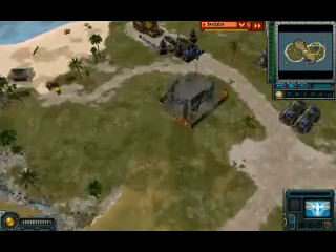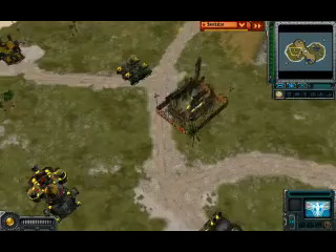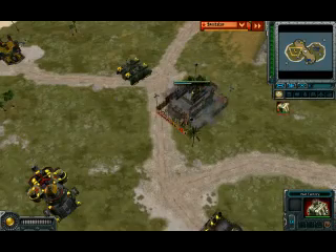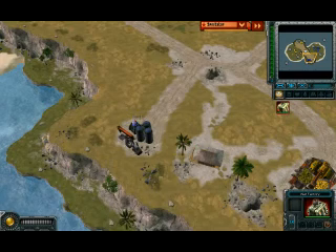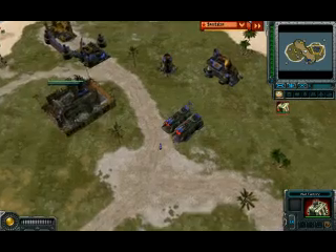Josie manages to take his oil derrick, and both players begin building their war factories, setting up that terror drone rush — or you can go with the sickle rush, or possibly even the tank rush. We'll have to see which way it goes.